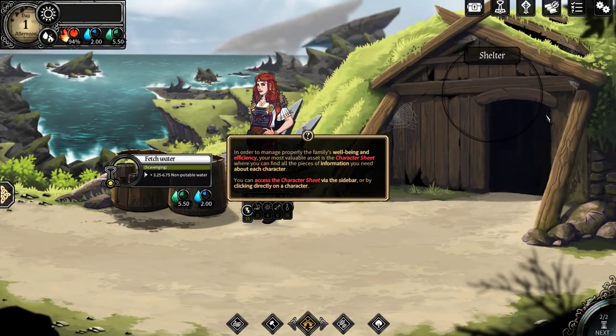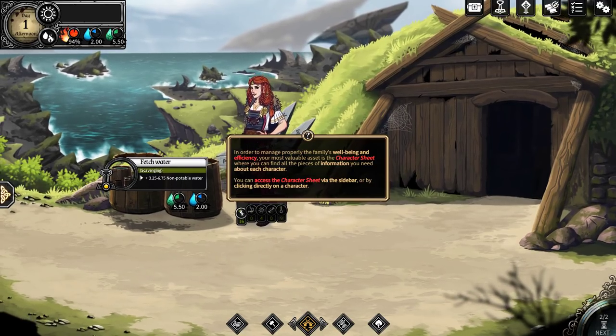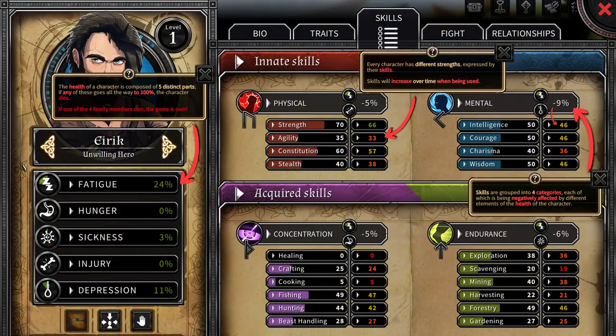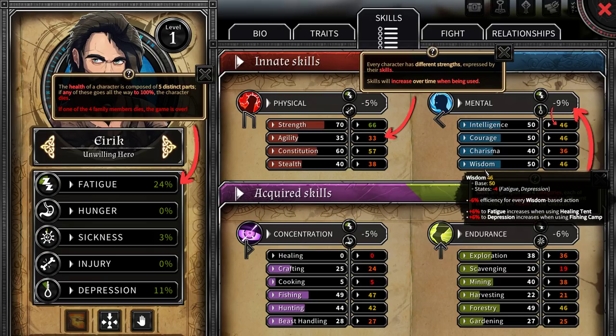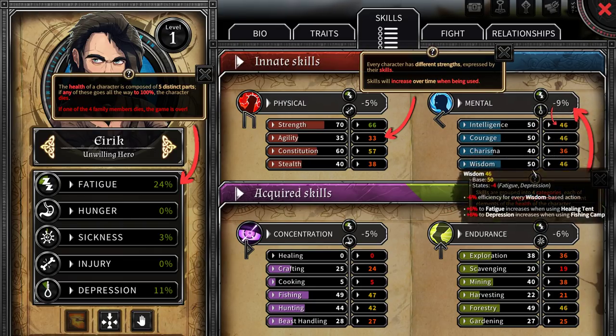In order to manage properly the family's well-being and efficiency, your most valuable access is the character sheet where you can find all the information you need about each character. You can access character sheets via the sidebar or by clicking directly on a character. Every character has different strengths expressed by their skills — skills will increase over time when being used. So it's skill-based learning. Skills are grouped into four categories, each negatively affected by different elements of the character's health. So you've got mental health — overall negative 9% — and this affects wisdom, charisma, courage, and intelligence.